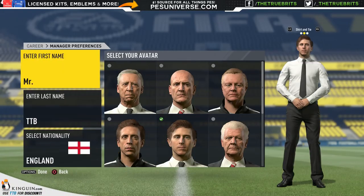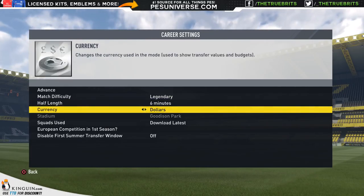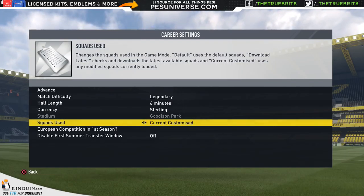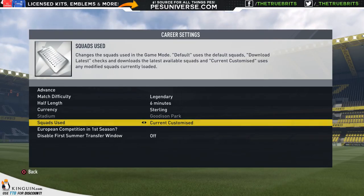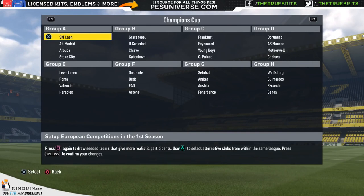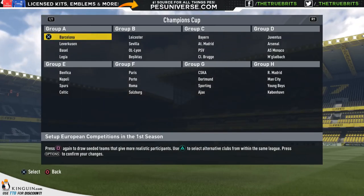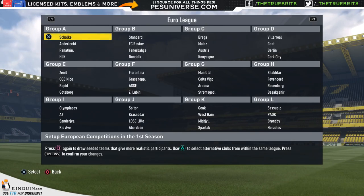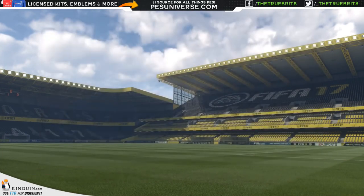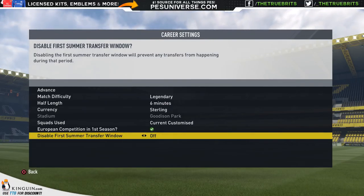We'll say we're English as well — that looks good. So we're going to be playing on Legendary, giving that a go. Half length will start at six minutes, but I'm probably going to tweak it. For squads, I'm using current customized because I've gone in and edited the tactics for every single Premier League team. The Champions League and Europa League both look good. We'll save it with the first summer transfer window enabled.